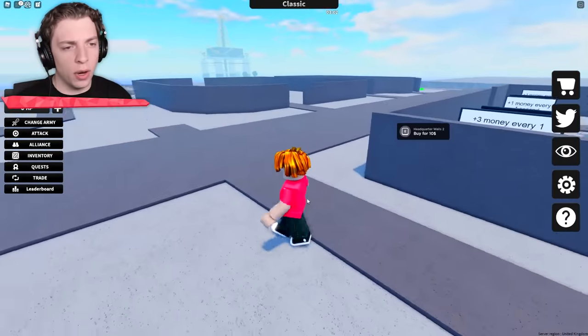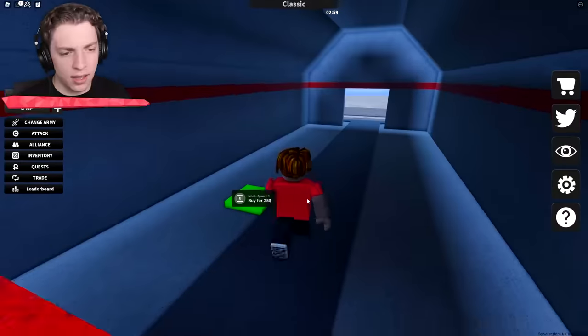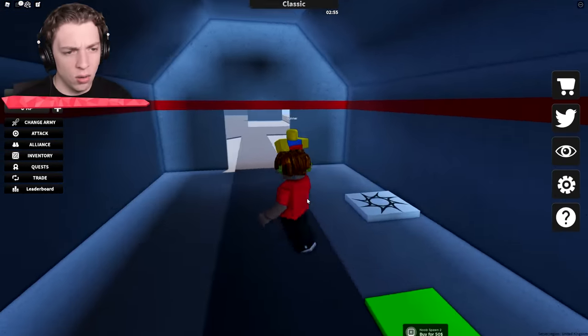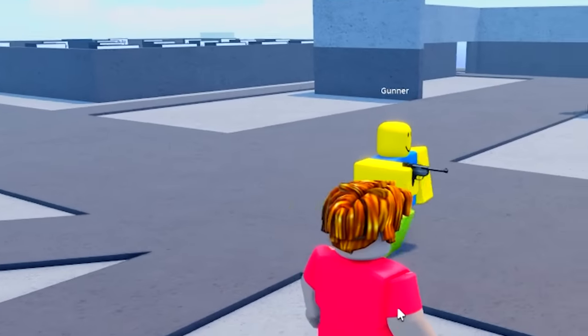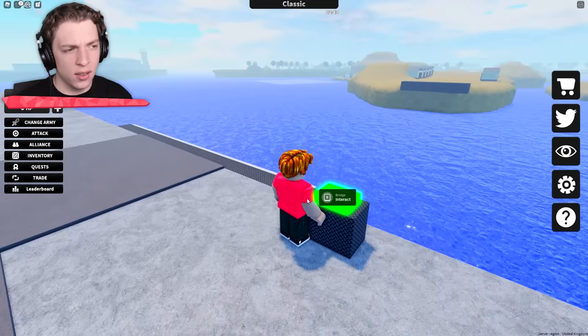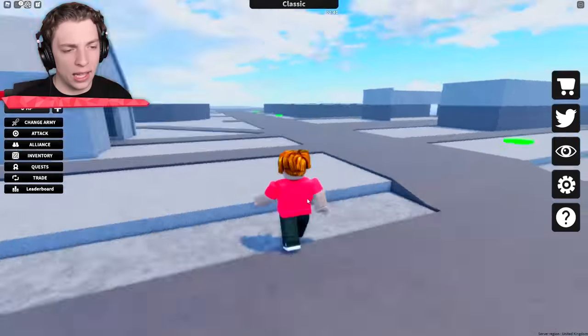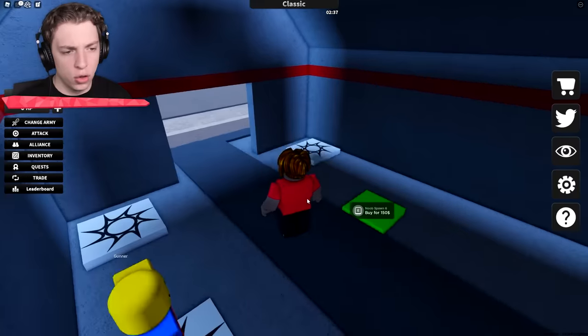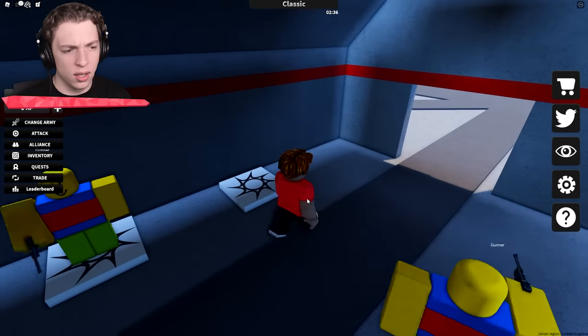I guess we can see what else we can spend money on. We obviously have this noob spawn. He's got a gun — where are you going, bud? He's ready to go. I guess we can open this bridge and attack things. Let's buy some more of these noob spawns. We've got enough of them. All right guys, roll out.